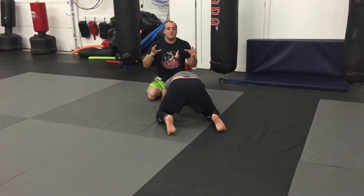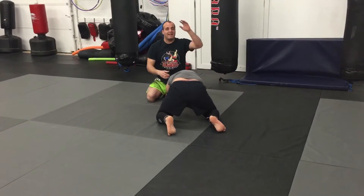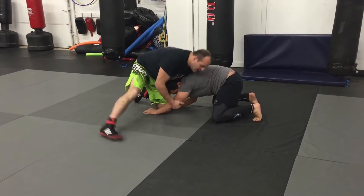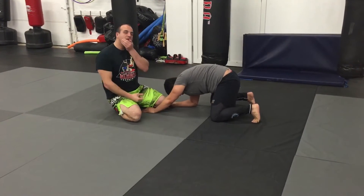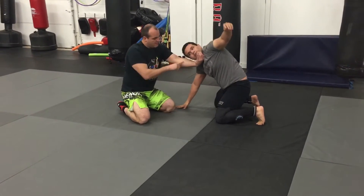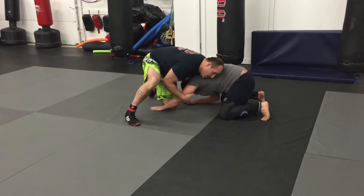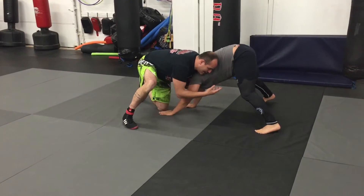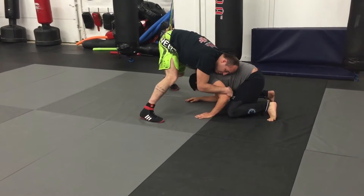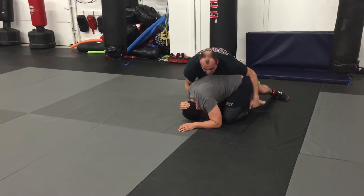Now watch — when he goes there he's going to try to recoil and get back to his base. When he does that, the hand that's on the chin stays right where it is, but my forearm is connected to his head — it runs right along the side of his head. I circle away when he goes to recoil and regroup back to his knees — no problem.